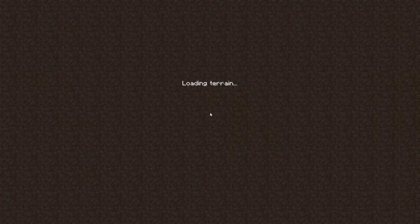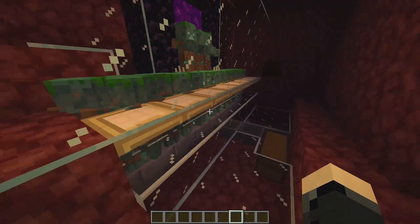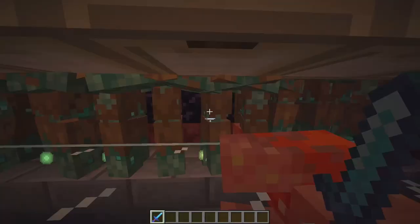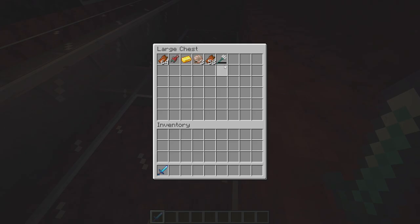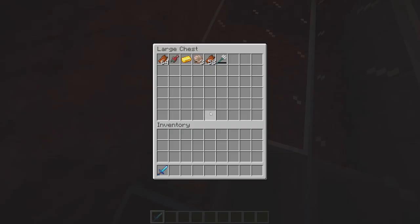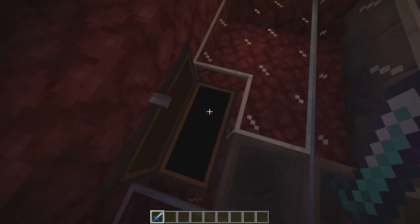We've been AFK here for about 20 minutes — let's go see. That's a lot of drowned. And look, we got a trident! So Java players, there's still hope for tridents. This is also a perfect source for nautilus shells if you want to make conduits.